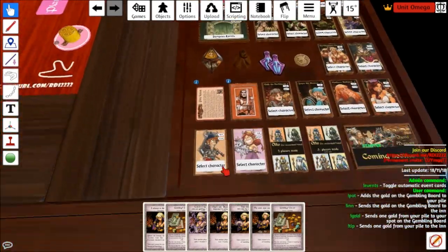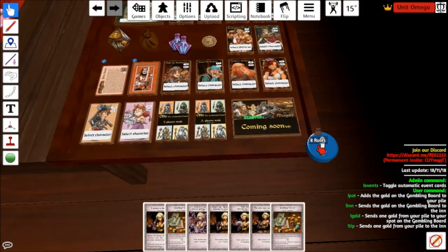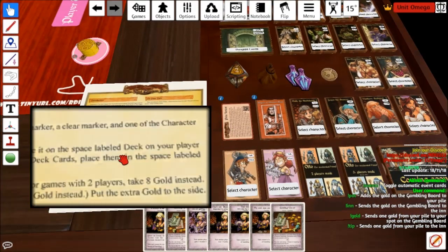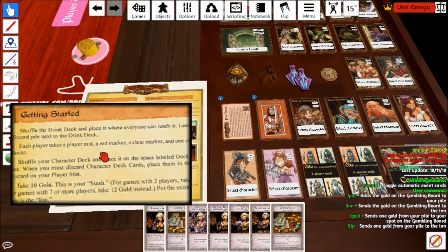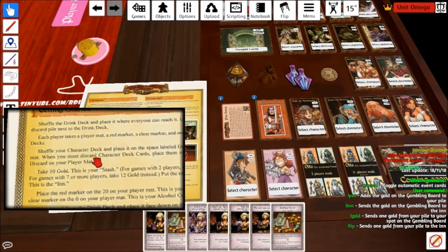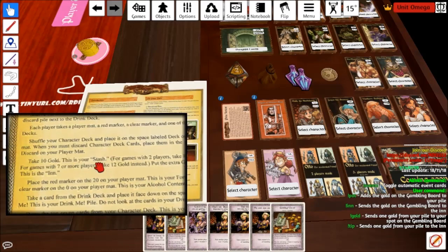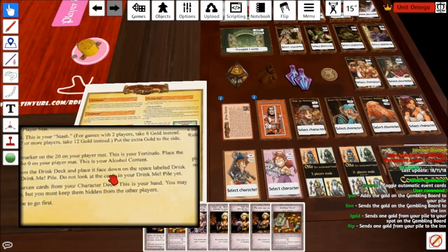There's a game rules pull-out somewhere in here — rules, here we go. You can pull out a little rules reference sheet, it's got all the stuff you need. So I think we're doing all the setup right. Shuffle the drink deck, place area — yeah, leave a discard pile, that's all handled. Shuffle your character deck. For games with seven or more players, if we got up that high, you'd take 12 gold instead. Place all the markers, choose someone to go first.